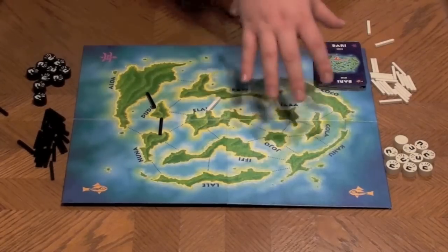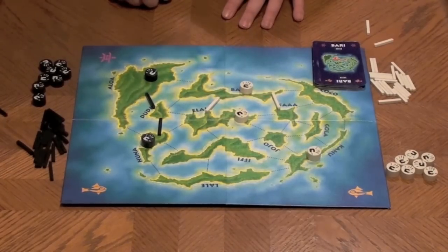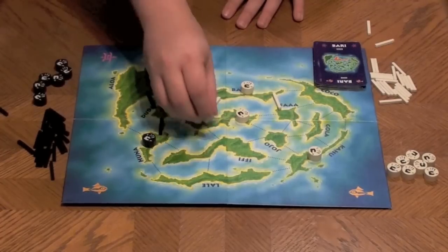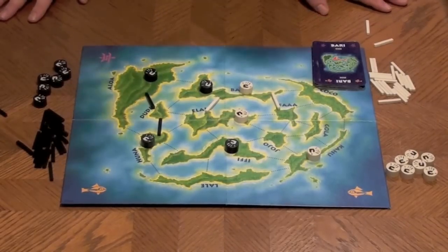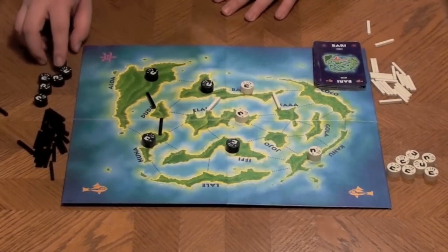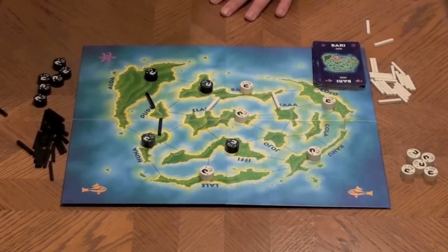The first round is scored by looking at whoever controls the most islands — the winner scores one point. You then play a second round; whoever controls the most islands scores two points. So after two rounds, one player will have three points or it'll be one versus two. In the third round, the score is the difference between the number of controlled islands — for example, if white controls five and black four, white scores one point. Add all points together, and whoever has the most points wins.